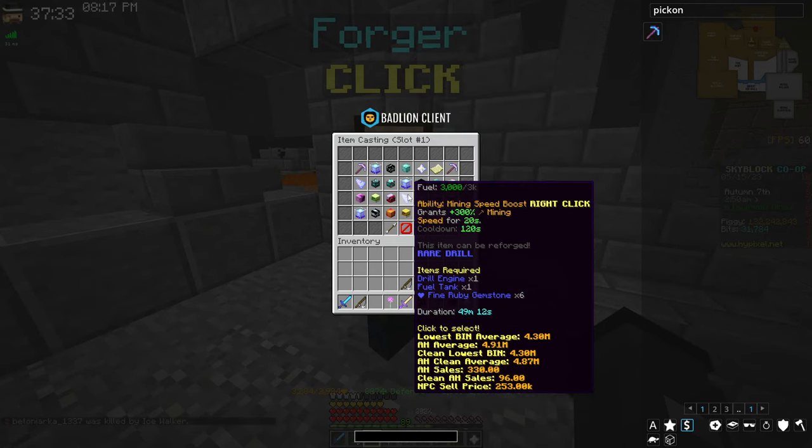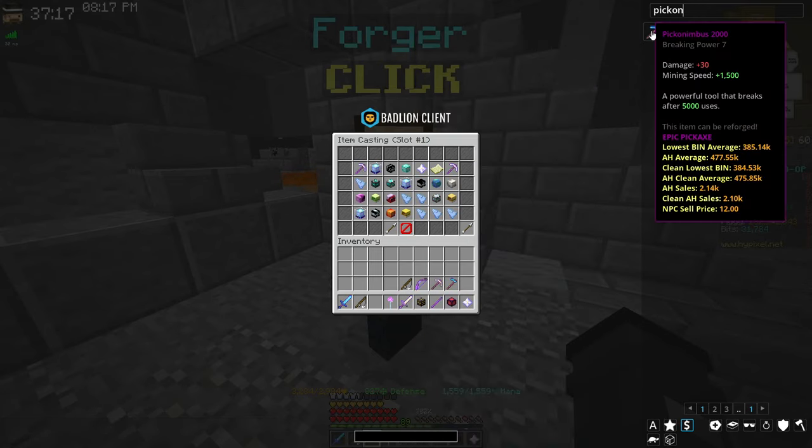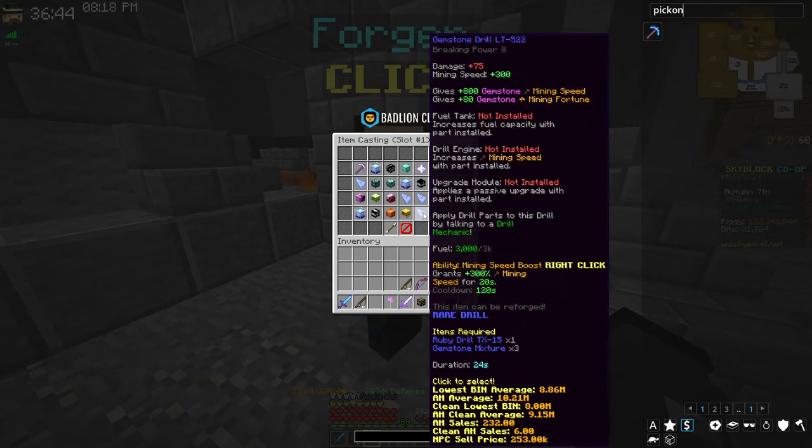The problem with drills is they require fuel — about 20,000 coins every 3,000 blocks, which isn't terrible. Realistically, you can probably punch your way up to Heart of the Mountain 6 efficiently with a couple of Pico Nimbuses. The reason you'd upgrade to the gemstone drill is that it unlocks at Heart of the Mountain level 4 and already has a breaking power of 8, so you can tackle Topaz commissions without waiting for Heart of the Mountain 6.